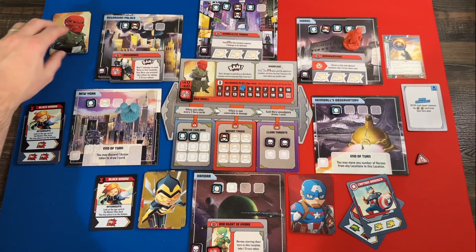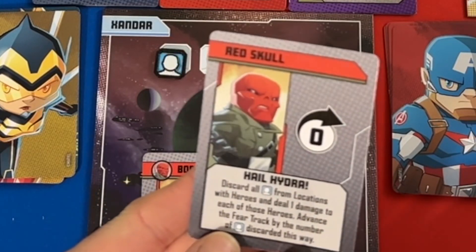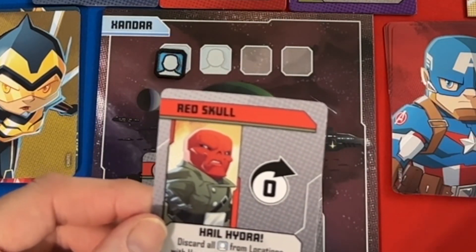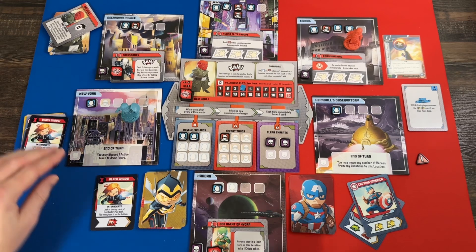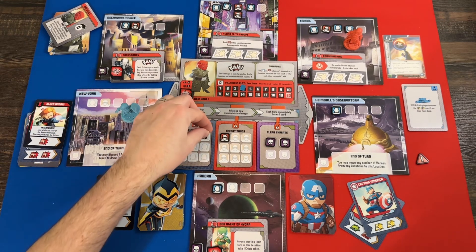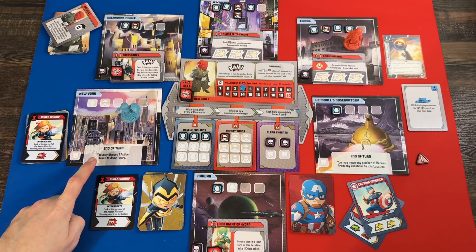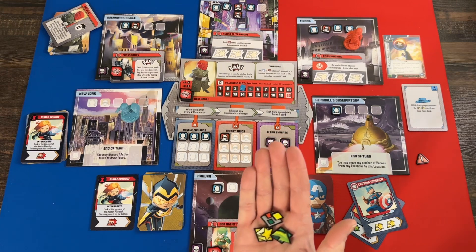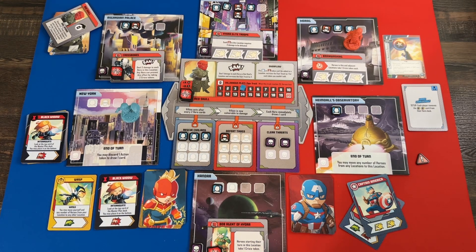I could move and punch out Bob, Agent of Hydra, finishing him off, or I could stay near Madam Hydra who has five health and I could deal a good amount of damage to her. I think I'll hang out with Madam Hydra. I play a support card giving me one punch from before and two more — I'll hit her for three, leaving her with two health. Let's see if we can get rid of her this round and not worry about her anymore.